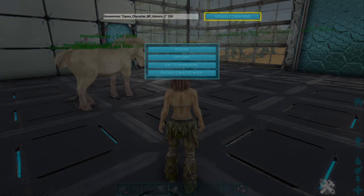Anyways, we're gonna spawn this guy in. The command is gmsummon, space, quotation mark, then equus — that's e-q-u-u-s — that's how you spell it. Then you do underscore, character, underscore, capital B, capital P, underscore, unicorn, underscore, capital C. Close your quotation, and put what level you want.